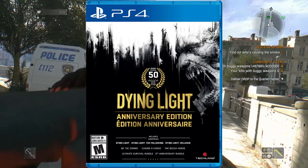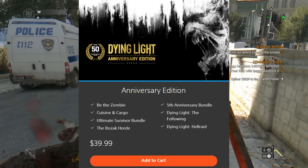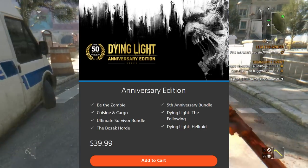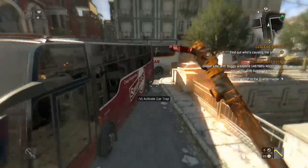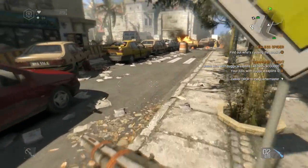The Anniversary Edition is currently only available for PS4 and Xbox One, and it comes with Be the Zombie, Cuisine and Cargo, Ultimate Survival Bundle, The Bozak Horde, the 5th Anniversary Bundle, Dying Light The Following DLC, and finally the Hellraid DLC. So today we will see if this Anniversary Edition is worth it or not.